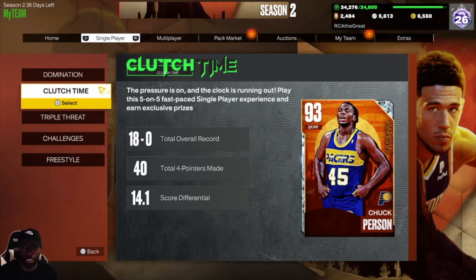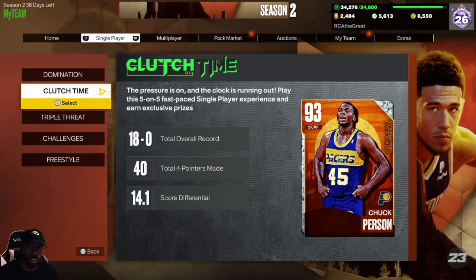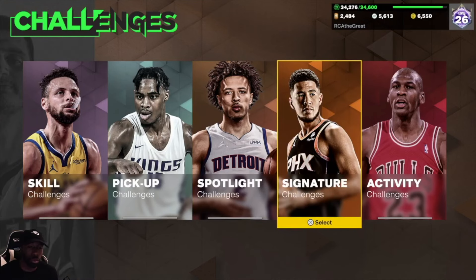Another way to get a Hall of Fame badge is through Clutch Time Offline. I'm pretty sure it's at 50 or 75 wins where you get one. Those are the offline modes where you can just play against the CPU pretty quickly.